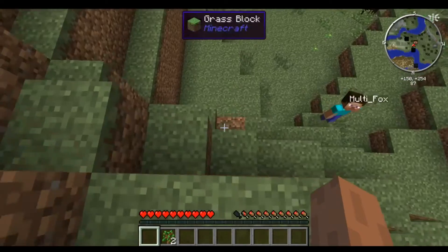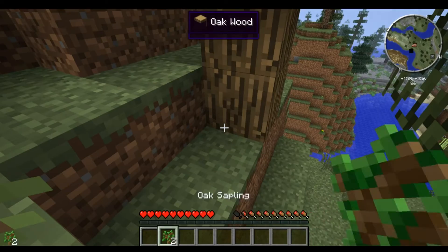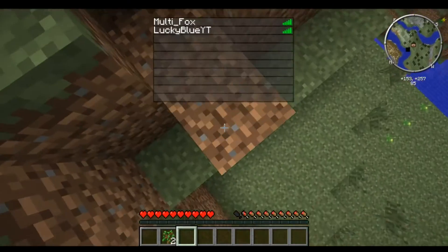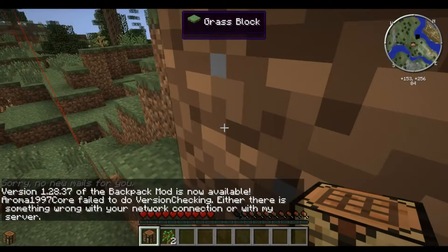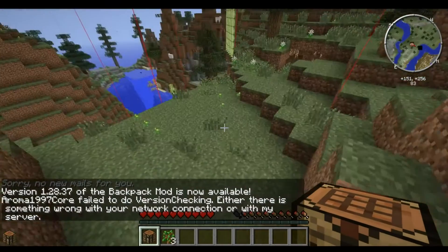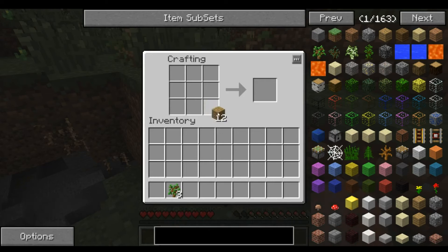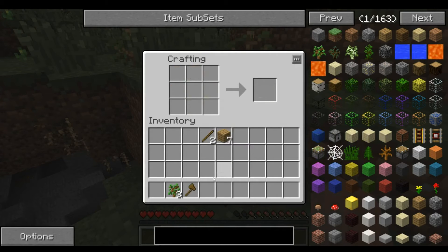Meine Workbench ist irgendwie weggepackt. Nein, die steht gerade in der Hand. Ich reconnecte nochmal - das cutte ich. So, da bin ich auch wieder. Sonst hätte man die IP gesehen, und die sagen wir natürlich erst mal nicht. Außer wenn Zuschauer vielleicht mal dazukommen, aber da sind wir noch am überlegen.